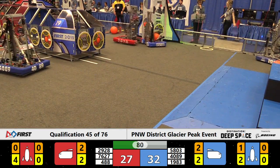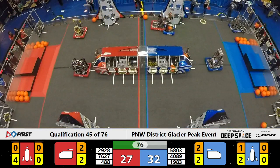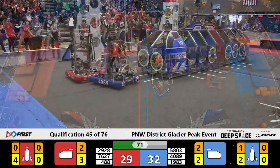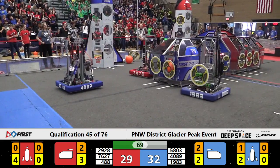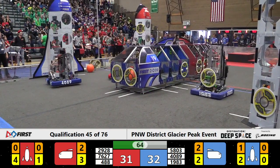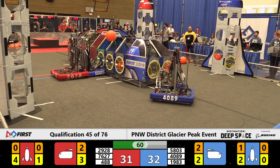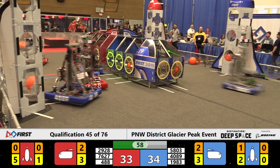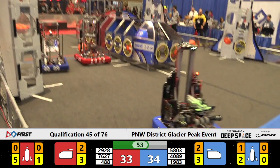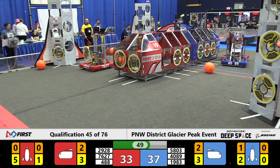Excellent defensive play from the Vikings, who want to hold on to their high-ranking position. The Skunks for Blue looking to pick up a hatch panel — they've got possession. A very fast drive chain. Those Skunks now hoping to score; they might have overshot their scoring opportunity, wasting a little bit of time, but making it count with an extra two points for the Blue Alliance with just under a minute to play. Scores so close that any one of these pieces of cargo or hatch panels could make or break it for these alliances.